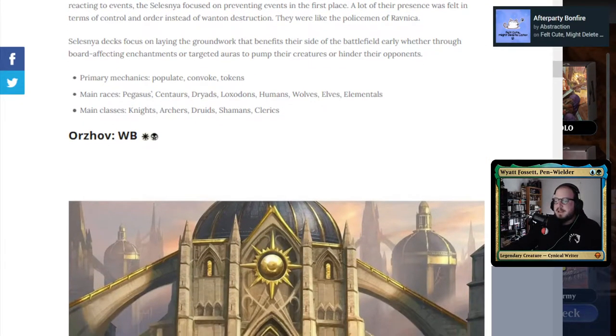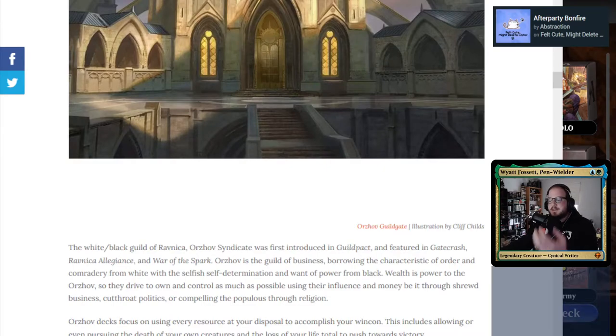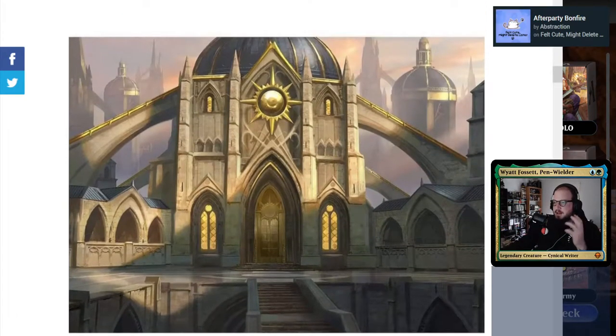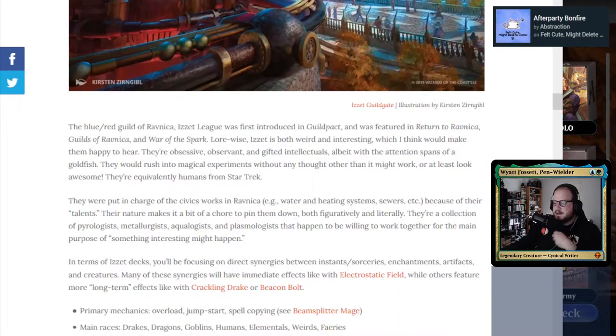The next one is Orzhov, which is white-black. You'd think they don't normally go together because black is life loss and dead creatures, while white is life gain and angelic creatures. But there's some taxing, lifelink, and afterlife — angels and vampires astoundingly work very well together with the right cards. The next one is Izzet, which is blue-red, with a steampunky electrical vibe. They do a lot of damage and have a lot of dragons. Izzet dragons is one of the more powerful and popular decks in competitive Magic. You've also got goblins, elementals, and lots of wizardry.